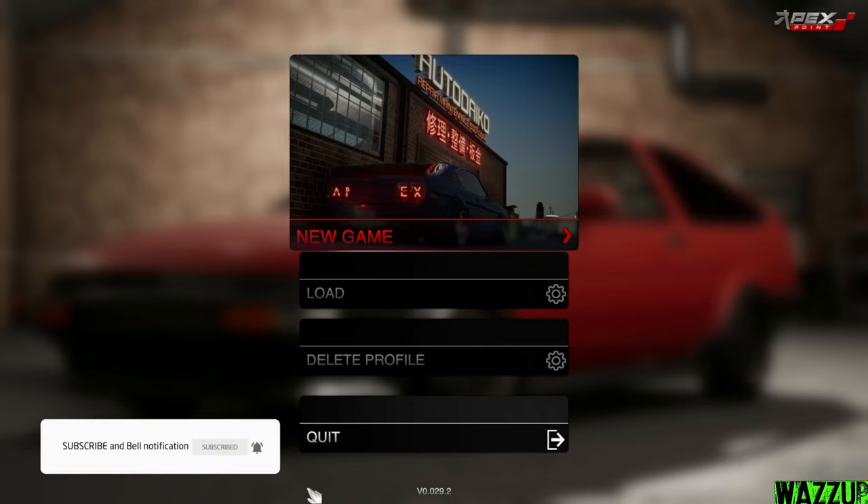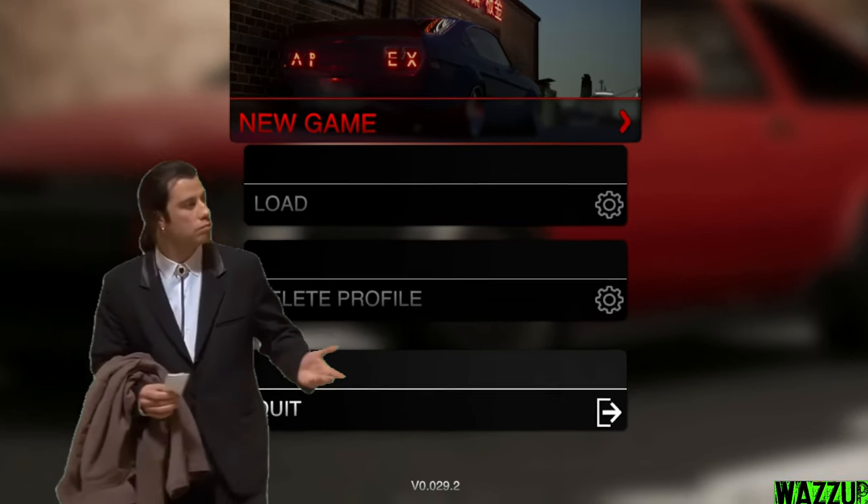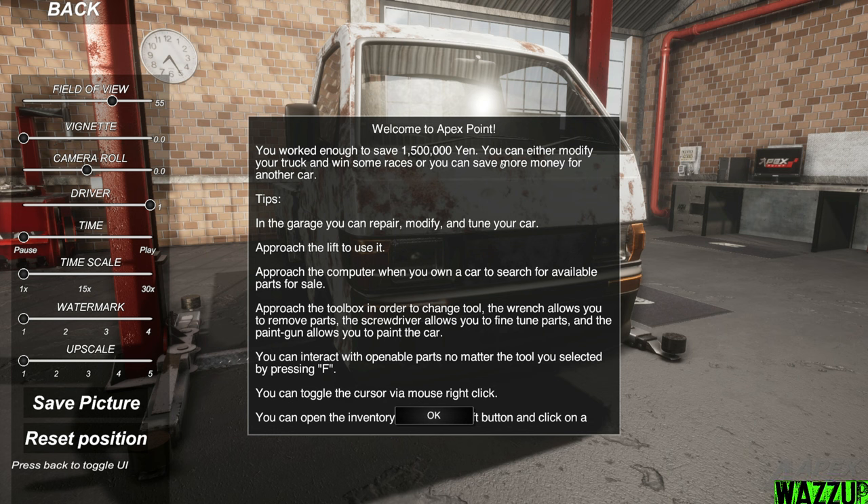From the main menu it looks very simple — there are four options: new game, load, delete profile, and quit. Where are the settings? Welcome to Apex Point. You've saved 1.5 million yen. You can either modify your truck and win some races, or save more money for another car. In the garage you can repair, modify, and tune your car using the lift and computer.